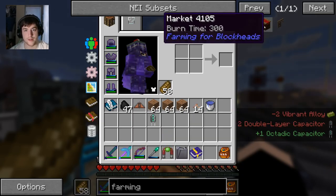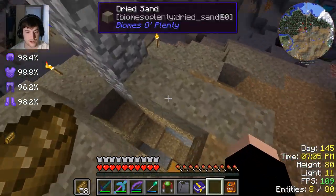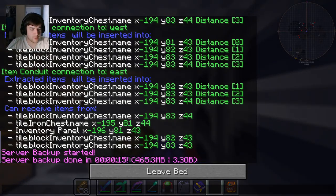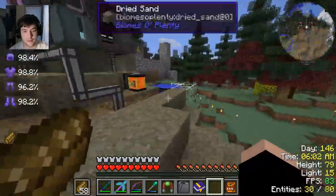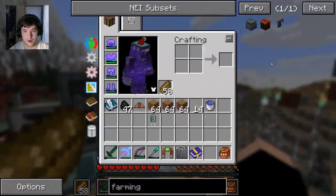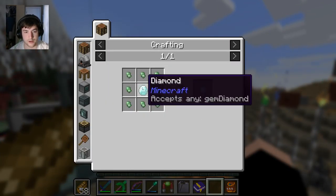I really wanted to make a market - I heard markets are good because you can actually trade for seeds and stuff. But we need a really fast way to get canola, lots and lots of canola. So we're going to make a farming station - I haven't used this before, I've used the Farmer, which is what I really wanted to use. Alright, so we need a diamond hoe, electrical steel, pulsating crystal.